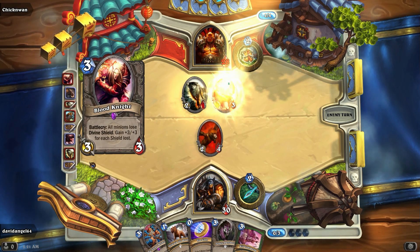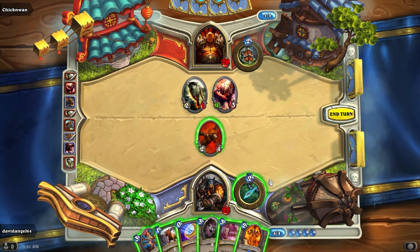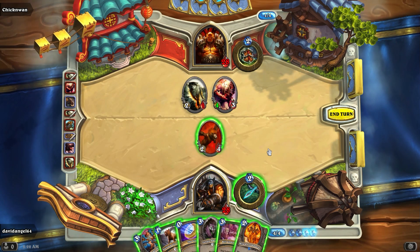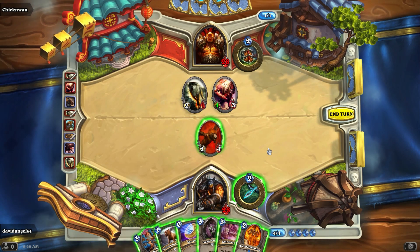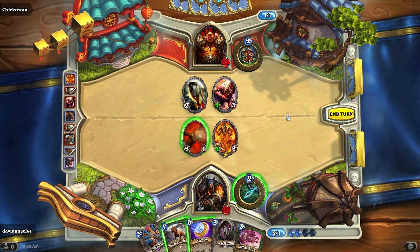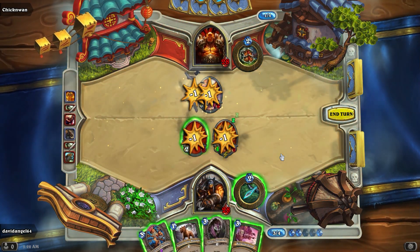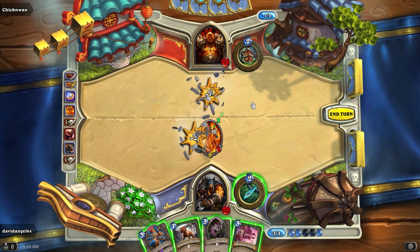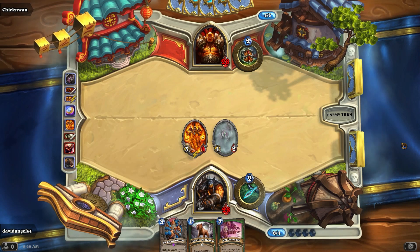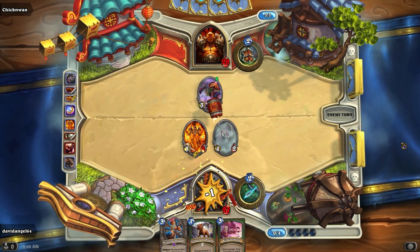So can I do this and then kill all of his stuff? I can kill his wolf with this and then trade anyway. I'll do this, and then I will kill his wolf by playing the coin. And then we'll trade here. After having played the coin, I've got enough mana for this. But I'm down two cards compared to his hand.